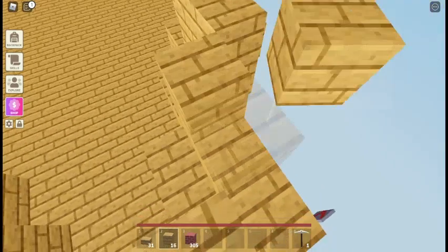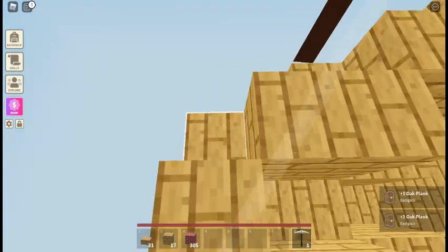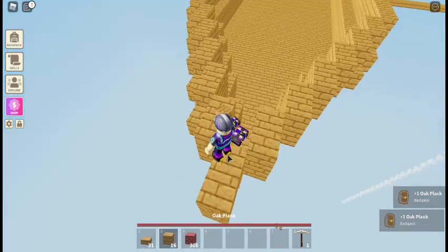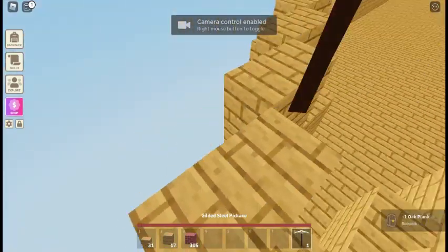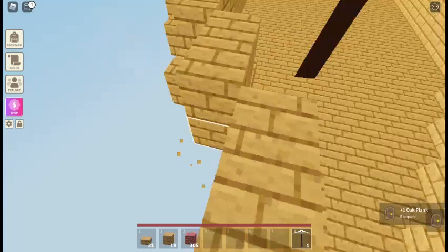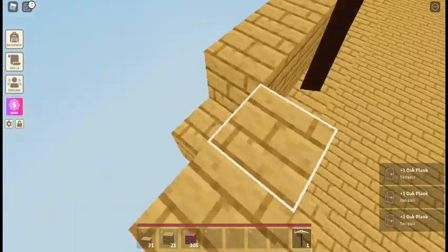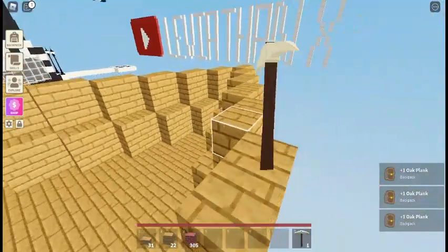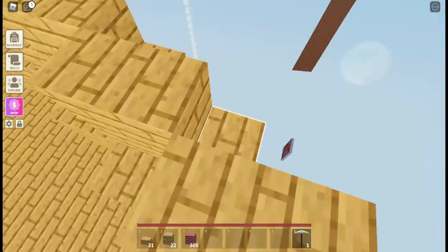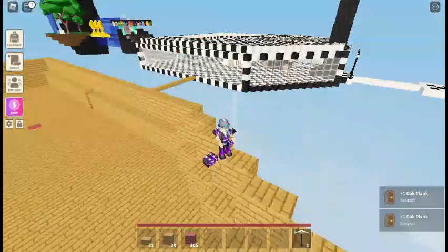Building shops all spread out around the island is a little hard to manage because you have to go to each spot and refill them, going all over your island. So keeping the vending machines all together would be a good idea — it gives your customers a better experience because they don't need to go all over your island just to buy stuff.